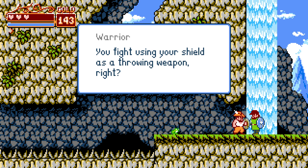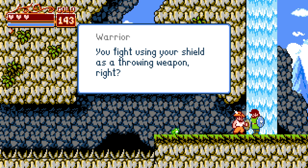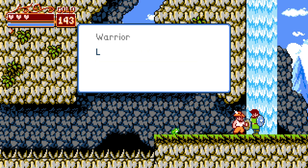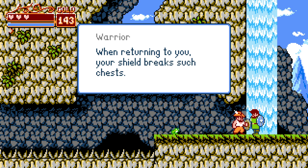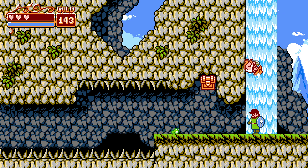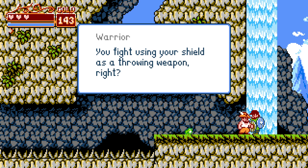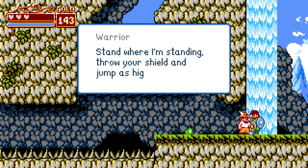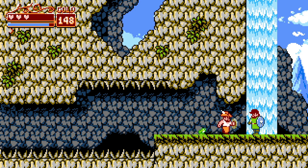So we're talking to this warrior NPC. He says you fight using your shield as a throwing weapon — and he explains a kickback technique. See that chest up there? Stand where he's standing, throw your shield and jump as high as you can. When the shield returns to you, it breaks the chest — and by doing so you can also attack enemies. So if you throw the shield this way, then jump, it'll hit the chest. Got it!